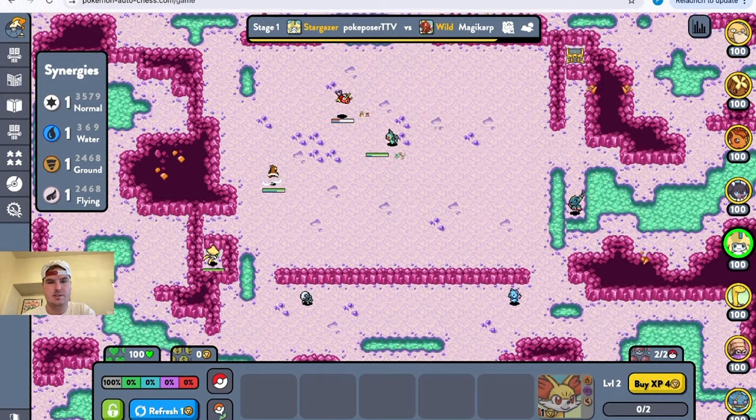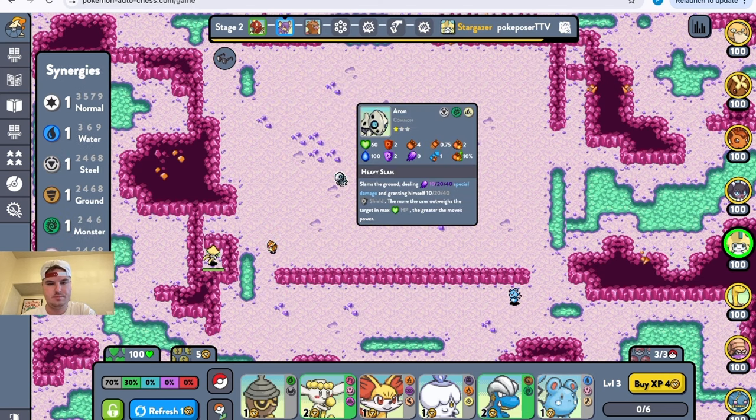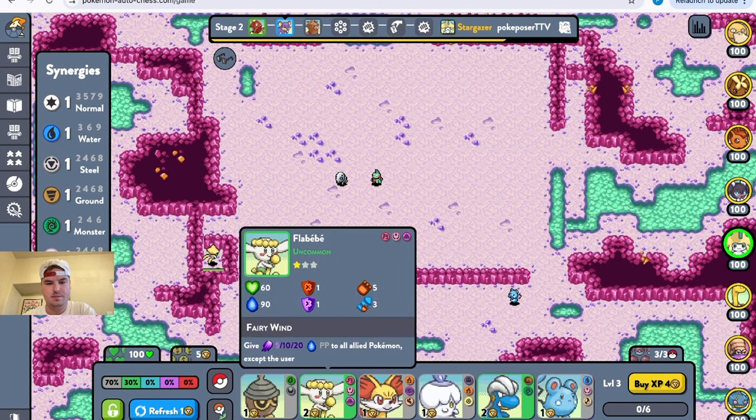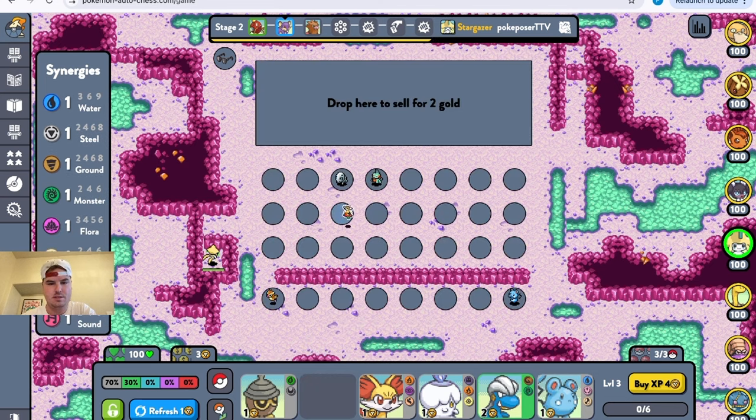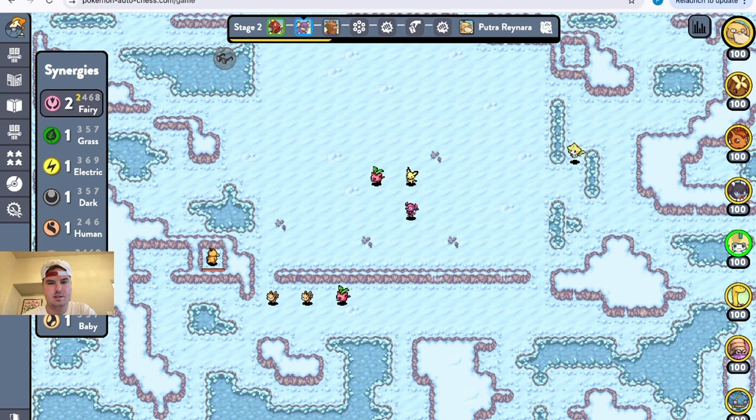Last time we played Monster and Water, so we want to switch it up today. We're in a pretty nice region — very aquatic and poison, a lot of options, no Ground. There's that Wooper, I don't know what he does. Got the Black Glasses. Let's see if we can go Ground today — it's my favorite to run. We got a baby, let's get this uncommon.